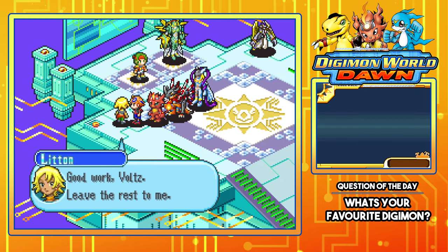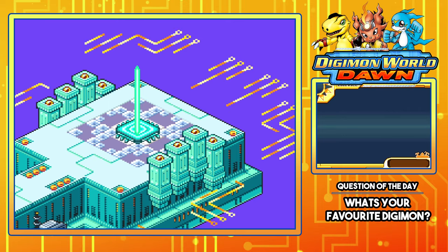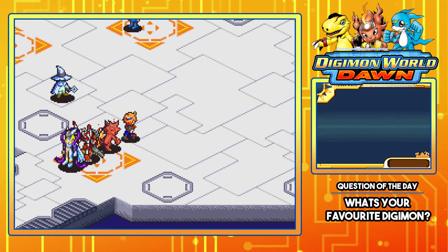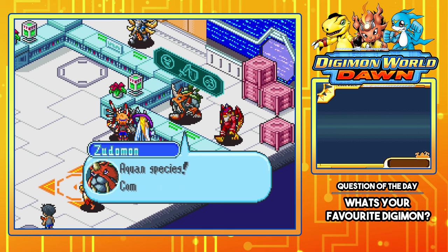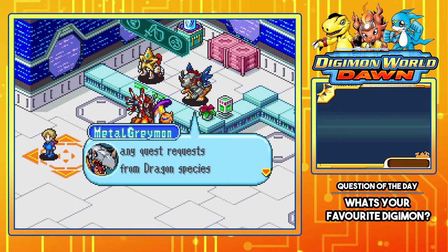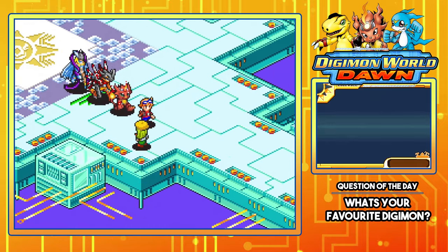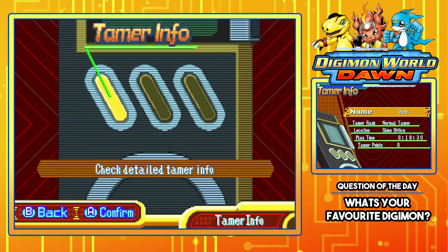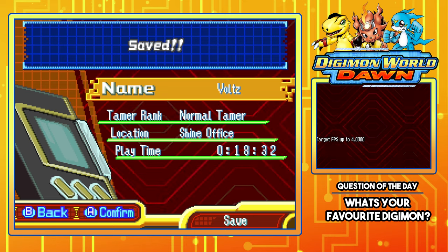This is Union Room. Good work, Voltsy — leave the rest to me. Is this the way to go? Tamer Home. This is the Shine Office — Shine Center. Lots to explore! Zulamon — we aren't taking any requests from Aquan Species, come back after the tournament is over. MetalGreymon — not taking requests from Dragon Species either. Good to know. How do I find this home? Let me check the menu. Got Team Info. Save the game — probably should. Taking a while to save but definitely worth it.